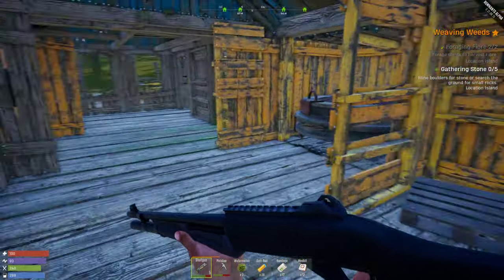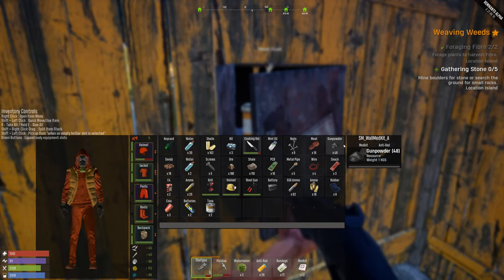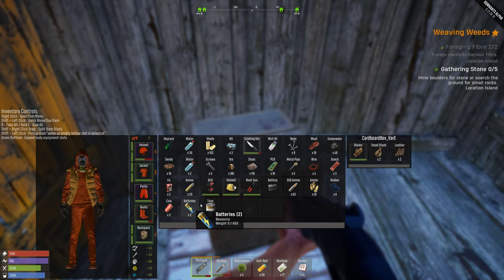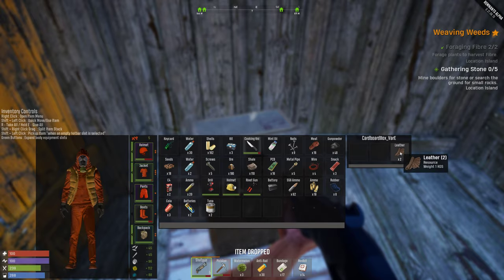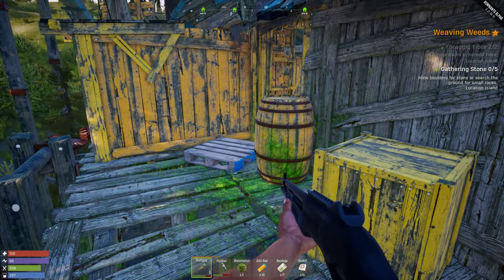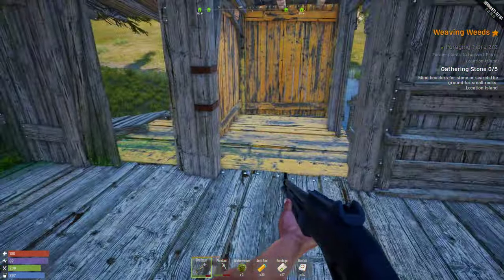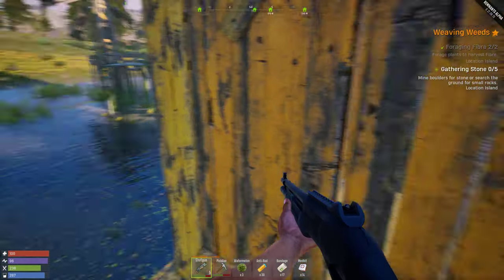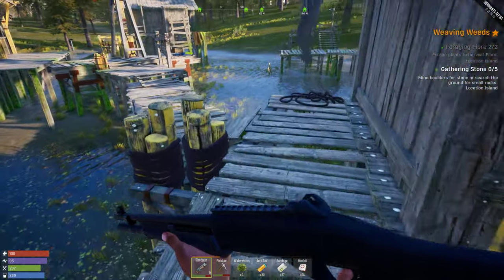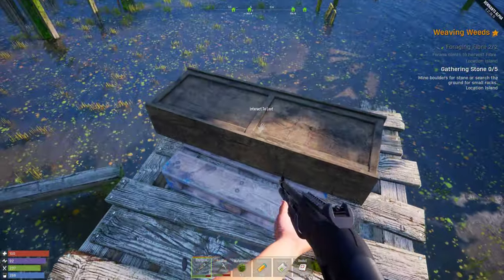Let's go inside. We got some medkits and some red pills, gloves, mustache, leather. Not that much loot in here. This place used to have better loot and more of it - but this time not that much.